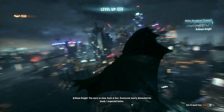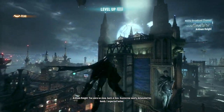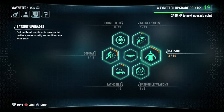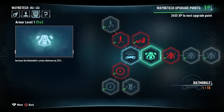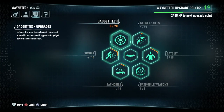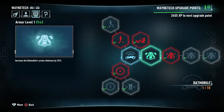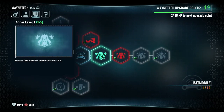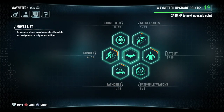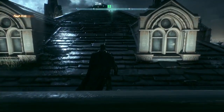Let me level up to get that notification off the screen. Very standard stuff on the upgrade trees, just like the last games. It looks like you've got a whole Batmobile weapons tree now. More upgrades but same type of stuff — they've just kind of incremented everything a little bit, with two or three extra combat moves you didn't have before.